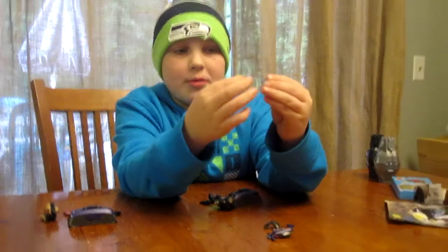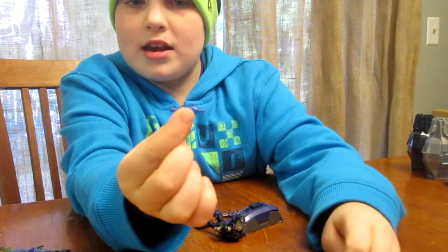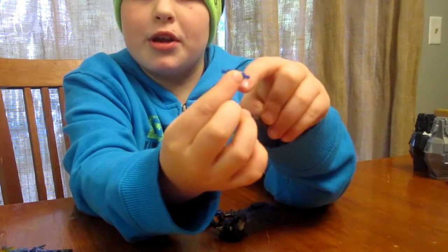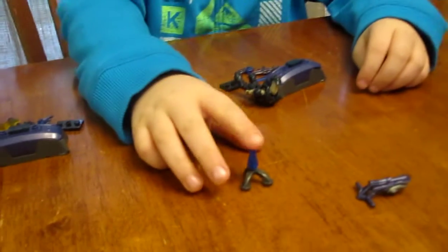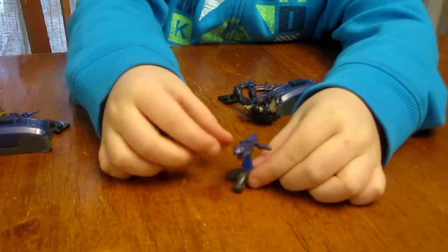First we need to put the pieces into this part of the stand so it looks like that. Then we take the bigger part — the bottom — and put it in like that. Then we take the gun, there's a little hole right there, and we put it on like that. And that's the tripod.